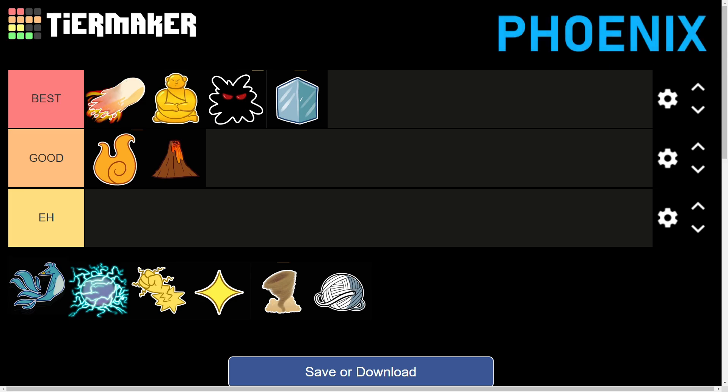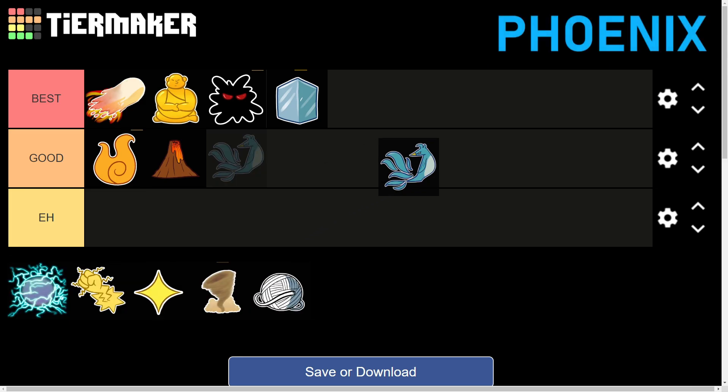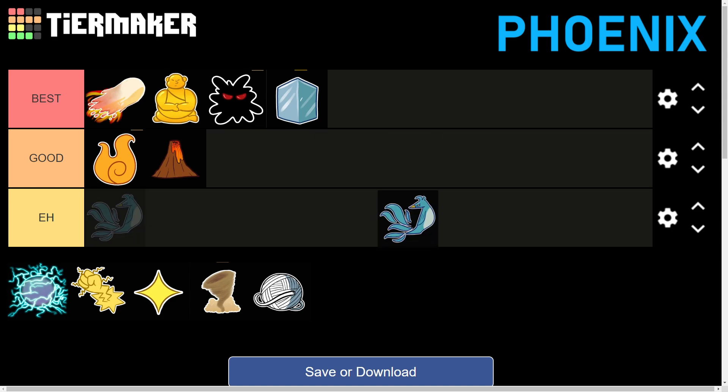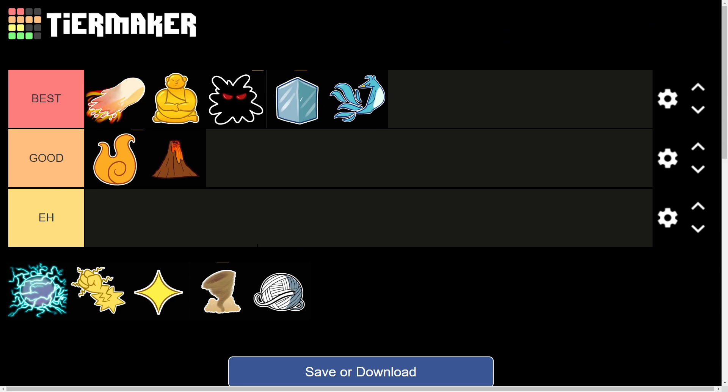Now we have the Phoenix fruit, by far the most annoying devil fruit to fight against in Blox Fruits. Your opponent can just fly away for five seconds and heal to full health, which is not fun when you're bounty hunting or fighting for fun, since they can come back while you're still low. That's why it deserves to be in the Best tier, though I'm ranking it below Ice.